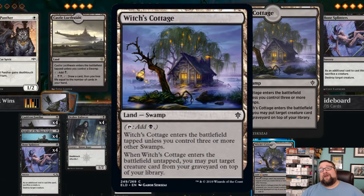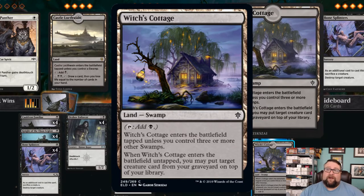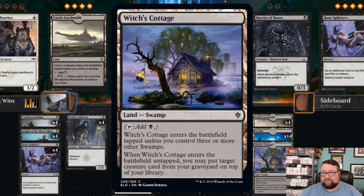We also have four copies of Witch's Cottage. This one comes into the battlefield tapped unless you control three or more swamps. When it enters untapped, you can take a creature from your graveyard and put it on top of your library. One thing I love about this card is that if we have Dread Presence out, you can play your Witch's Cottage — if you've got the swamps it comes in untapped. So we take a creature from the graveyard, put it on top of our library, and technically this is a swamp, so it triggers Dread Presence. We can then do the two damage and two life gain, or draw a card — the creature we just put on top of our library.